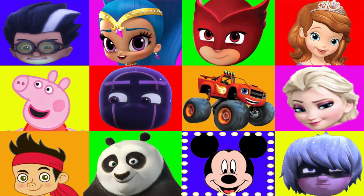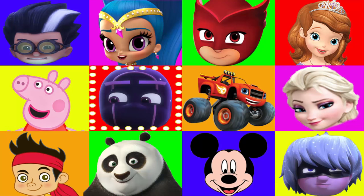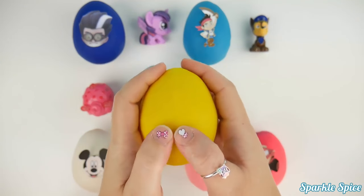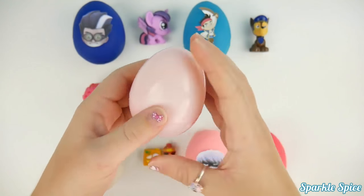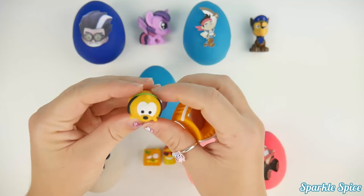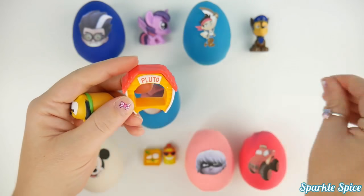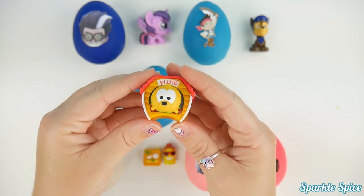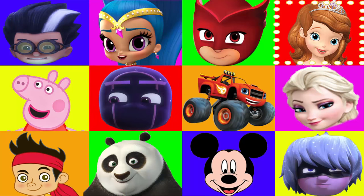I wonder which character is next — I hope it's not a villain! Good character please! And... stop! It's Shine! Alright Shine, let's see what's inside of your yellow play-doh egg! I can hear something in there. Oh my goodness, look at this adorable little Pluto Tsum Tsum — isn't he the cutest? And we've got a little Pluto dog house — it even has his name on it! Let's get Pluto inside of his little dog house! Let's get to another character, but no slime, okay?